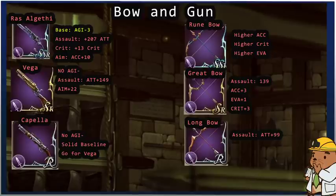Now the fun stuff — bows and guns. The Raz Elgethi is the only gun with a base of agility minus 3, but makes up for it with very powerful attack — plus 207 in assault, plus 13 critical in its critical form, and accuracy plus 10 in its aim form. The Vega has no agility penalty, assault gives attack plus 149, and aim gives plus 22. The Capella has no agility negative either. If you missed the Raz Elgethi event or don't want to buy recipes for 1.25 million in the shop, go for a Vega.